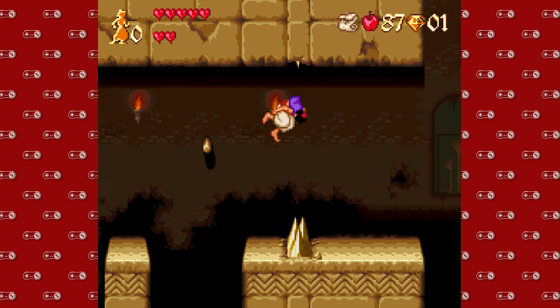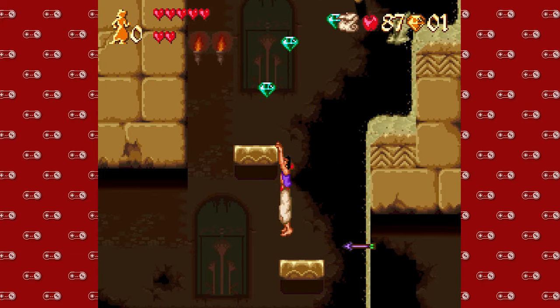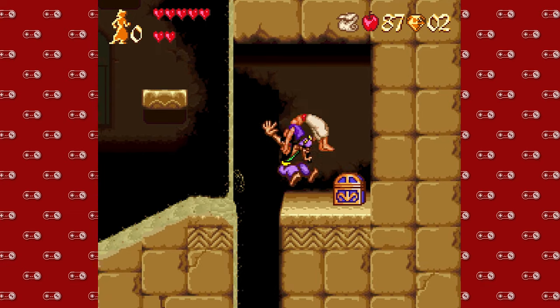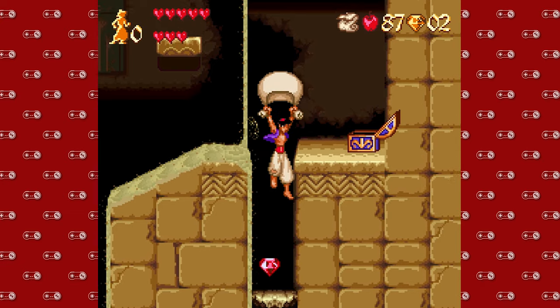But we get a hundred gems and we get another heart, which is very nice. We are getting close to the end of the game, and all the hearts we can use will be beneficial to us. Here's another heart upgrade — so that's two hearts in the span of 30 seconds. You're welcome.